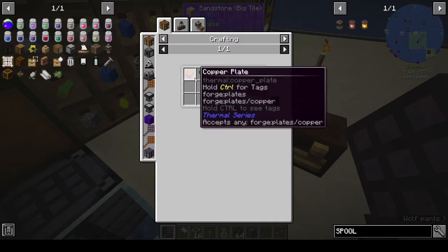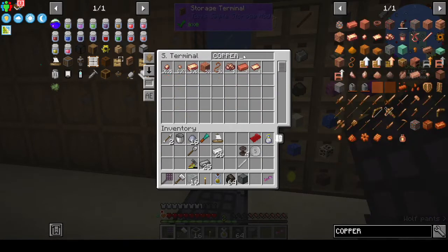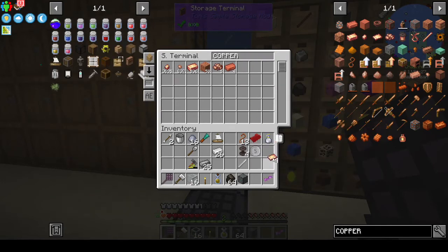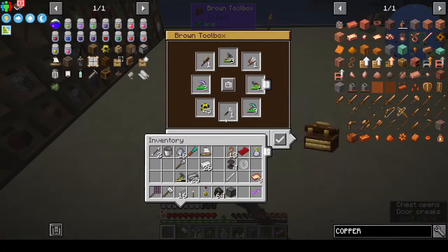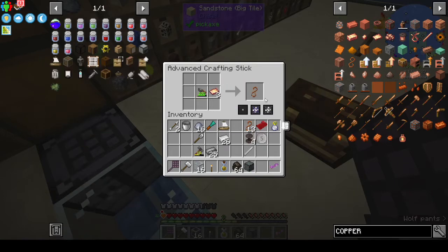Using three copper sheets we make 16 copper wires, combine them with the four spools, and there we go — four copper spools done.